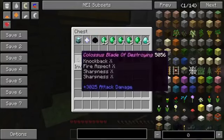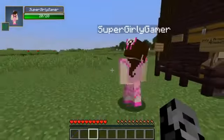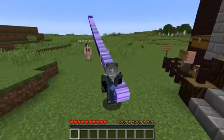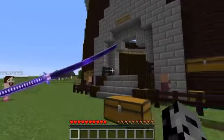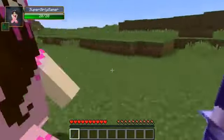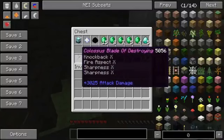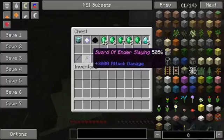Here's what we got today. From a beacon we get the Colossus Blade of Destroying — 3,025 attack damage. It's actually the biggest weapon in Minecraft history, it's huge! For a nether star we get the Sword of Ender Slay — less damage. For a dragon egg we get Chop-a-Titan-in-Half, 3,006 damage with knockback, so that one's a little bit better.